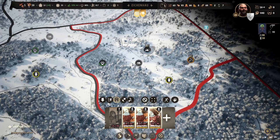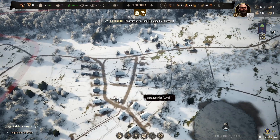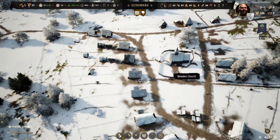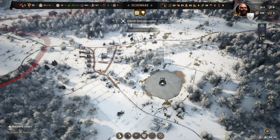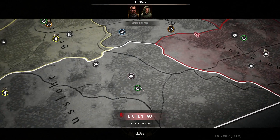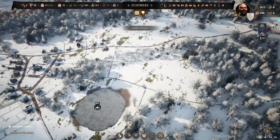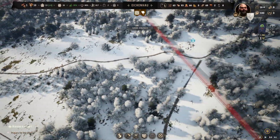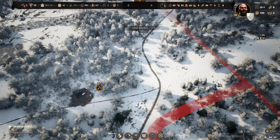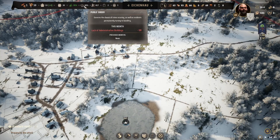Let's check where our mercenaries are — they're in our other province, so they'll be getting to us soon. We have another house built. Raiders will be in in eight days. A bandit camp was sighted — way out there, we can't deal with that right now. The raiders are coming in in a few days and they should appear right on top of our province, so they might be coming from the back area here.